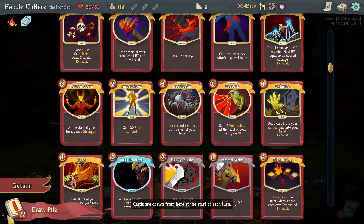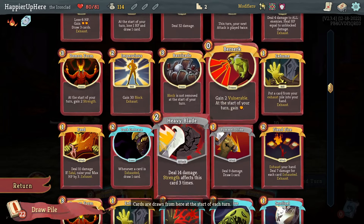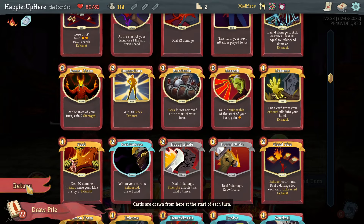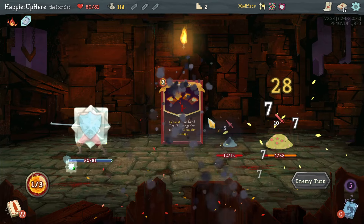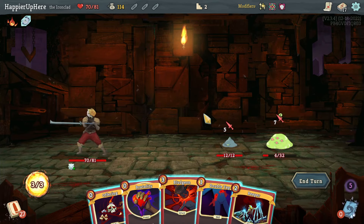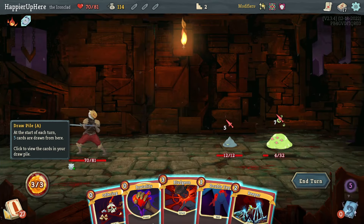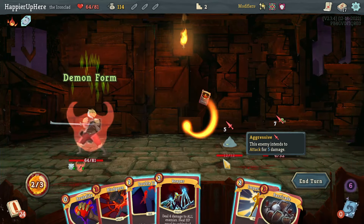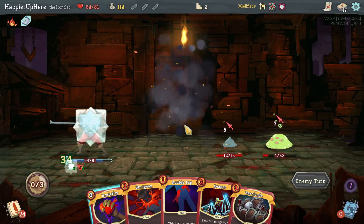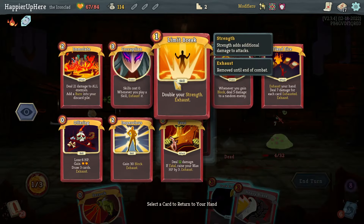The problem with Feed is that if I don't use it early it's going to be really hard to use later. For example, if I get Offering + Plate, I don't think I can deal enough damage for Feed to trigger. Feed Fire might be better — let's do that. I'll take a bunch of damage but now I should be able to Feed and then Exhume the Feed again next turn. Let me try Offering then Demon Form, then Impervious, and with the extra strength I should be able to Feed and Exhume the Feed.